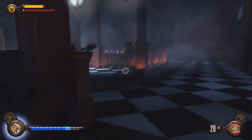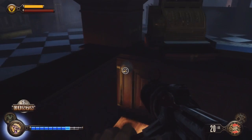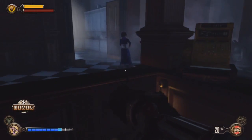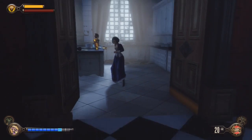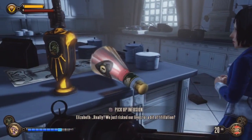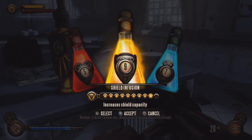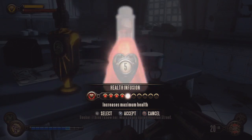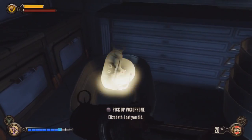Now we head to the cash register, where there is a button underneath it. That will open a secret door, which will lead us to the infusions and the last voxophone, and the Return to Sender Vigor. The infusion is just right in front of you, laying on the table — it's hard to miss. And the voxophone is in this bath.